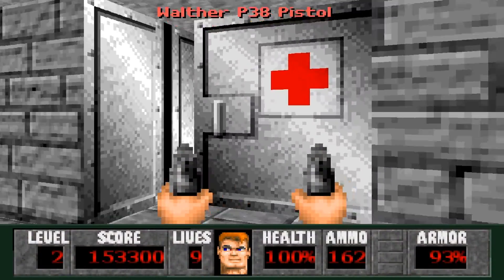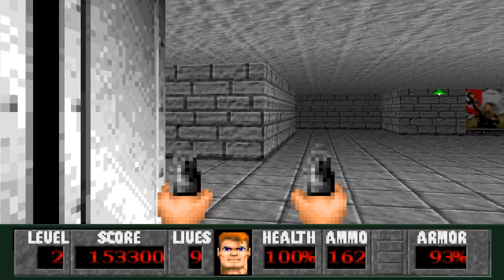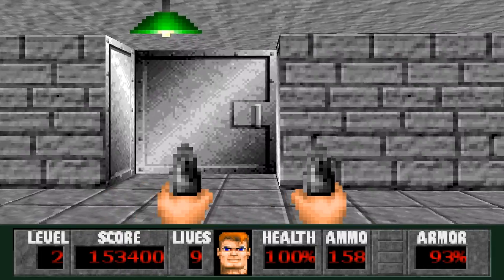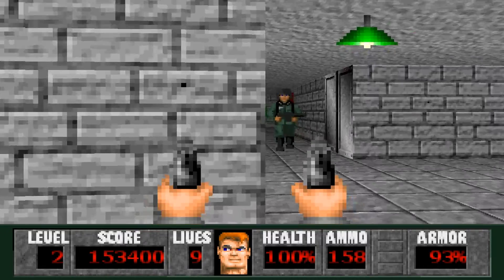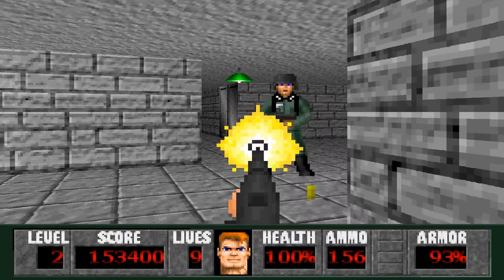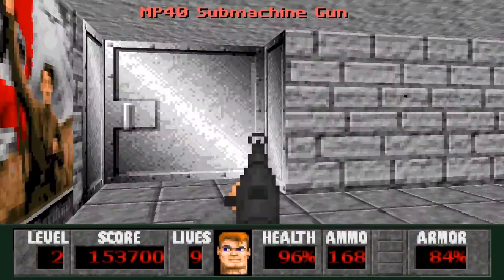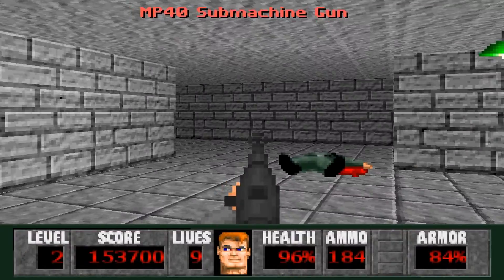Just going into these rooms here, we got some quick health and ammo that we can get. There should be a guy — there he is. That guy came out of this door right here. I think I'll pull out the MP40. This level's not too bad, but you do need to be ready in some parts.